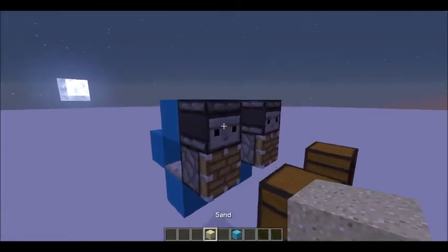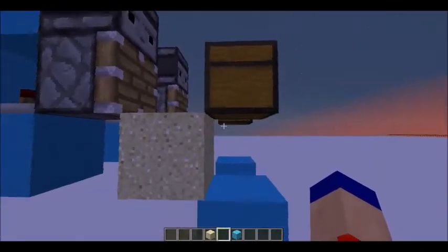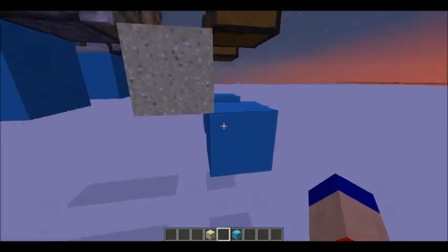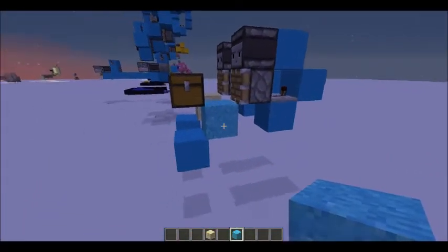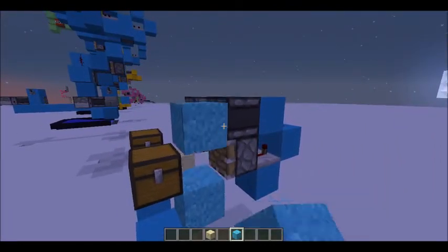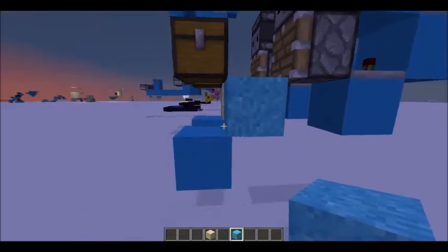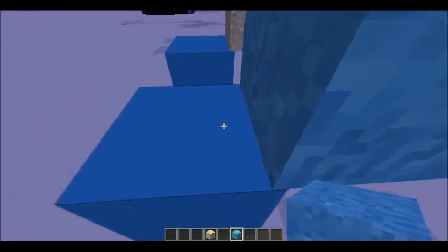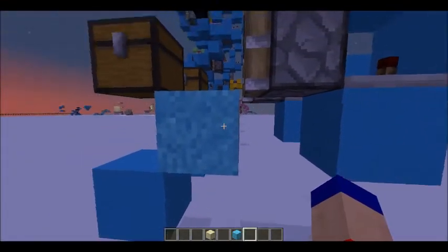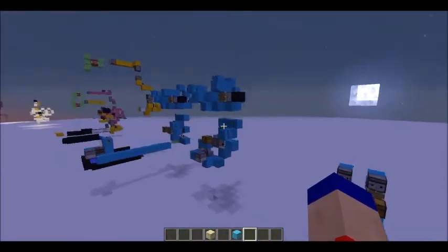So if you didn't know, sand when pushed into a non-full block can stay in entity form when it lands on the block below. The same goes for concrete powder. The most special thing about this is that it's infinitely stackable, and specifically with concrete powder, when you put water on this block right here only one of these solidifies, and you can break it, and once you break it the next one solidifies. So this is the backbone of my whole contraption here.